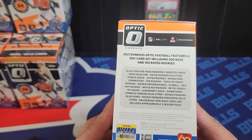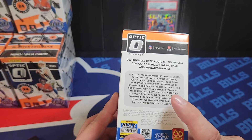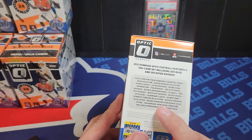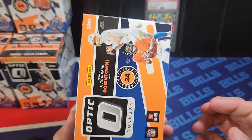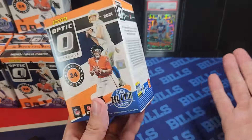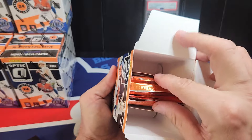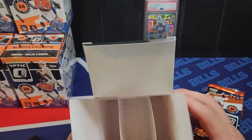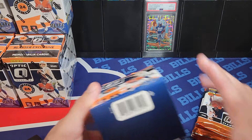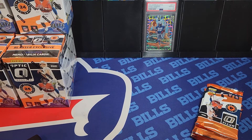You're looking for the hollows, the rated rookies, the purple shocks — the inserts are a little different in this versus the current year. They still have My House, they have Legendary Logos, they have the Downtown. I'm not sure if there's a different case hit or if I'm guaranteed something. Just the ultra-rare Downtown and the blue hyper mem cards. Back then they made the boxes nicer — sealed packs, extra cardboard — now they're cutting more corners for sure.